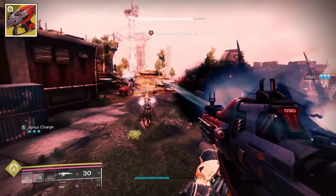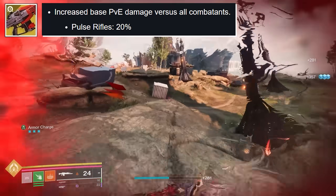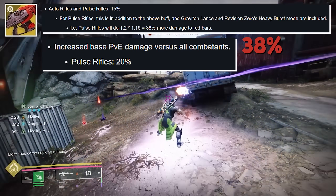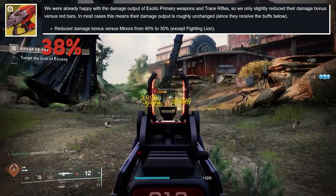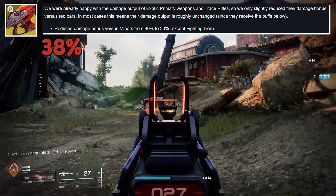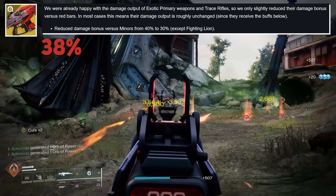Pulse rifles are going to be pretty cracked inside of the Final Shape. All of them are getting a 20% baseline buff and a 15% buff against red bar enemies specifically, putting them at a 38% damage increase against red bars. Exotic primaries are receiving a 10% nerf to red bars, but you're going to have that 38% there to offset it. Having actually played with Red Death and other pulse rifles, they feel good — this is the new sandbox.